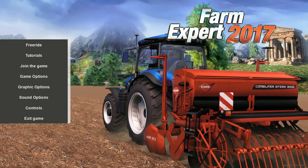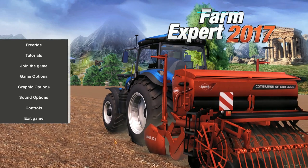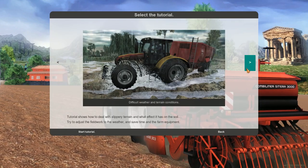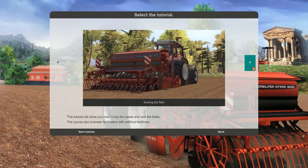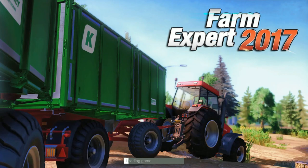Hey, what's up guys and gals? It's me, your old buddy Mr. Moose, and today we're playing a little more Farm Expert 2017. This is video three in our series where we're going through the tutorials. We did difficult weather and terrain conditions first, then prepared the field to sow it, and today we're sowing it. There have been a lot of updates to the game through Steam — they are working on the game and tweaking it, which is always good to see when a developer does that after release.